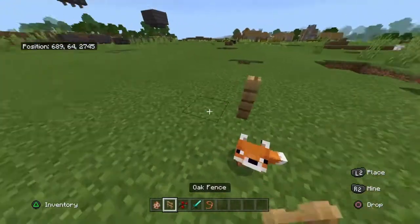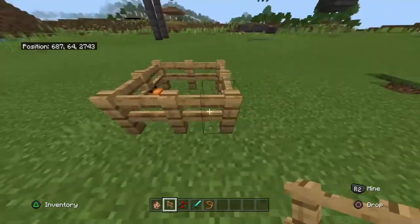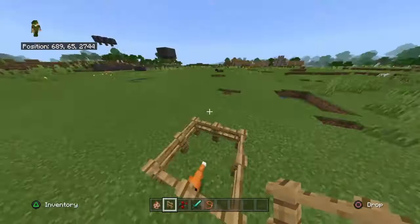You can't sit foxes, so you'll have to pen them in somehow — make a cage for them — but they will follow you around.